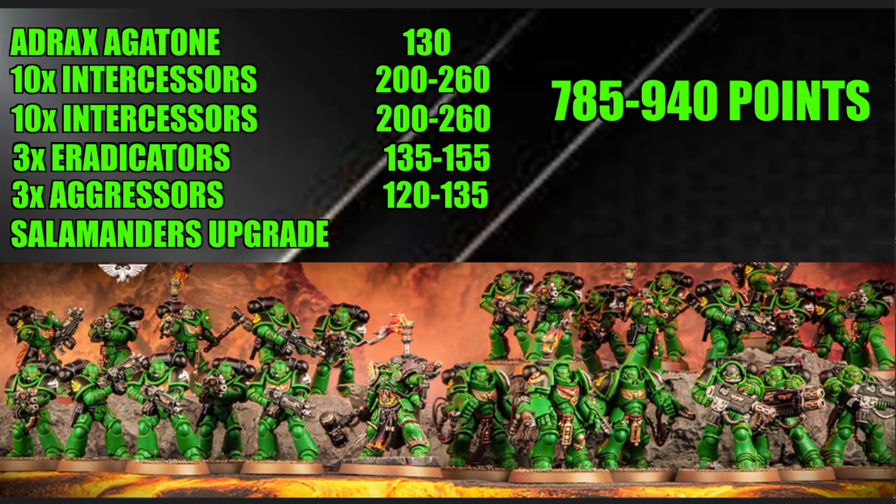His Lord of Fire warlord trait lets you re-roll the dice when determining the number of attacks made by flame weapons for friendly Salamanders models within 6 inches. So if you keep your Aggressors near him and use the Flamestorm Aggressors, you can re-roll low results for a better outcome. Whether the warlord trait is worth taking depends on your army composition — probably not essential — but the plus one to wound on the charge is very strong for core units. Aggressors at strength 8 on the charge against toughness 4 wound on 2s, and against toughness 8 they'd wound on 4s, improved to 2s or 3s with the buff.